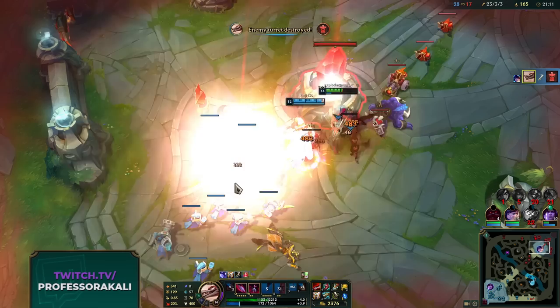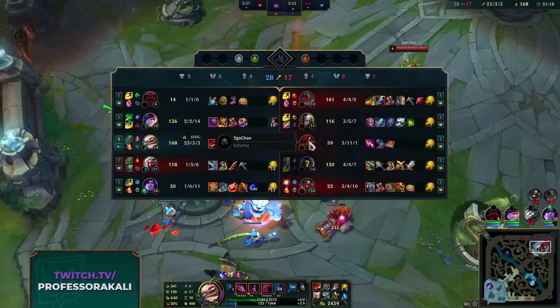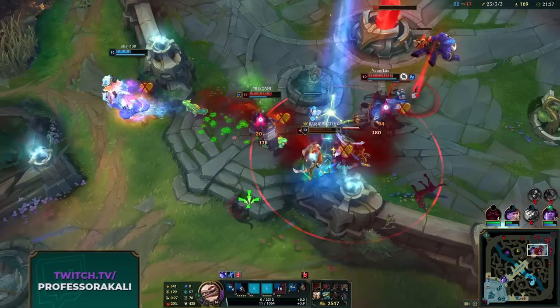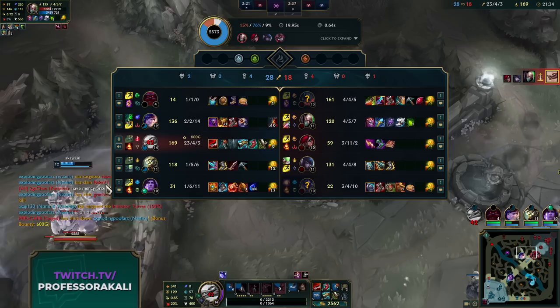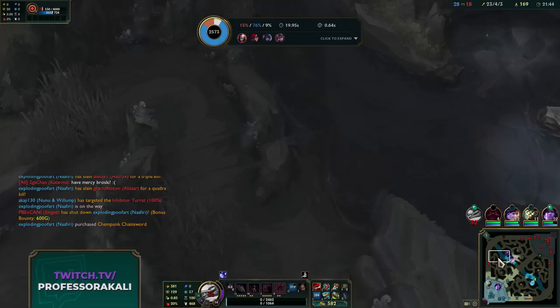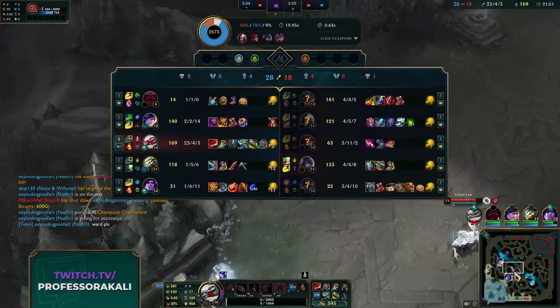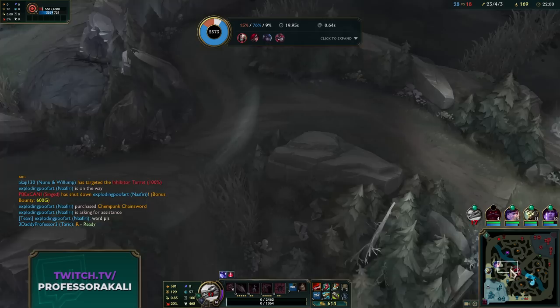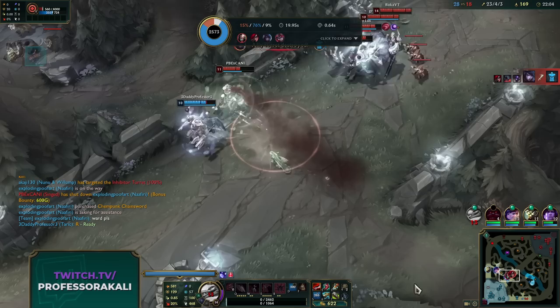We didn't even get the inhib - that's actually so sad. Let's get a chem tank. Dragons up. 23 kills - we just need to ace them. We should go for Baron, I think. We actually have so much damage, even though Mastery has the worst build I've seen.